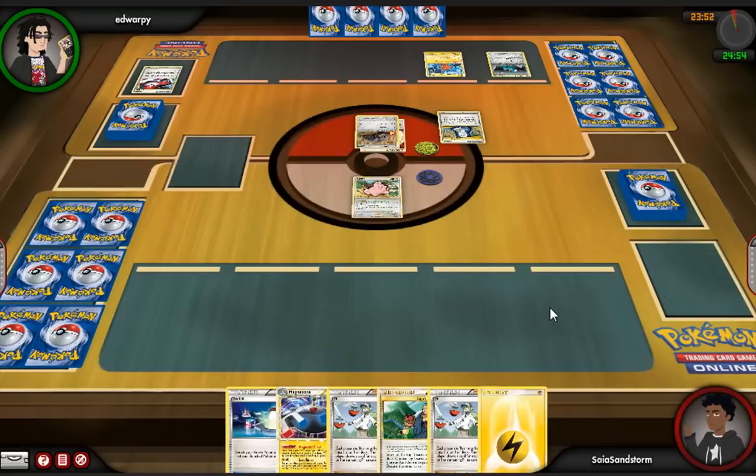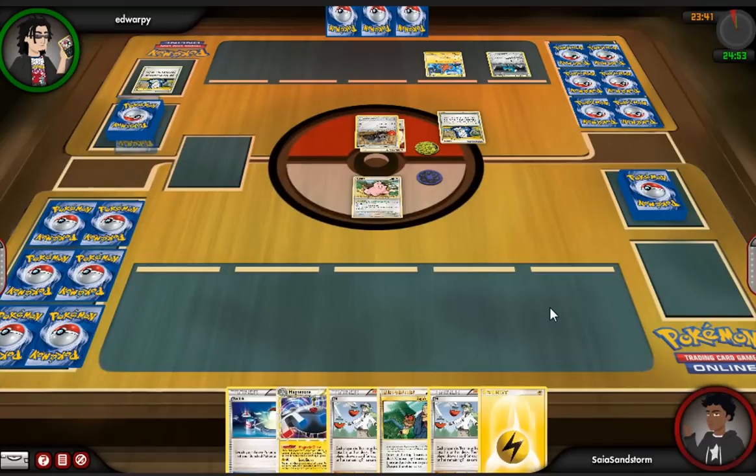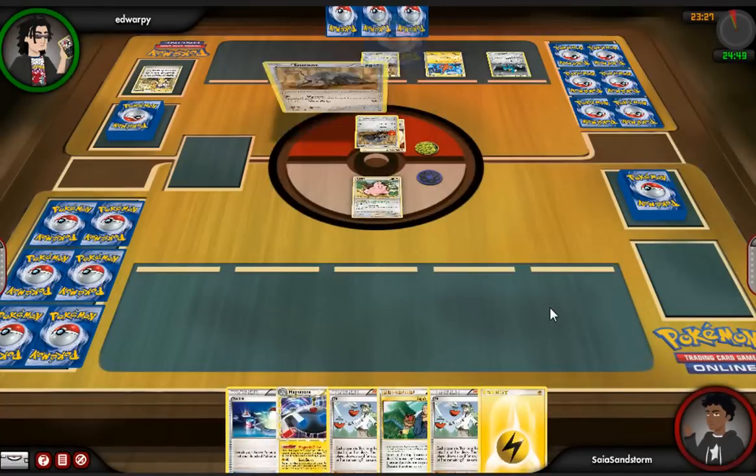He starts out and already gets a Durant out with a Rescue Energy. He's got a Cobalion, which is a pretty big threat, because a lot of the times when people play against Durant they focus on setting up one attacker. The point of using Cobalion is that they can essentially kill that one attacker you set up, and then you're stuck.